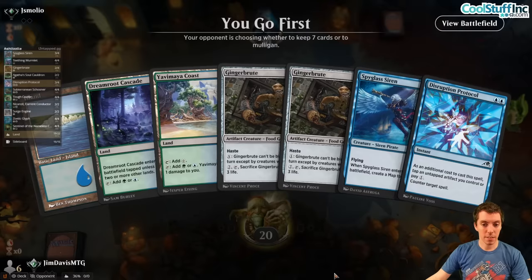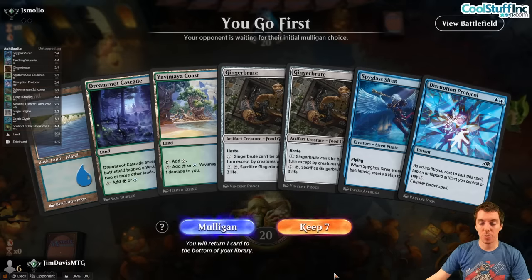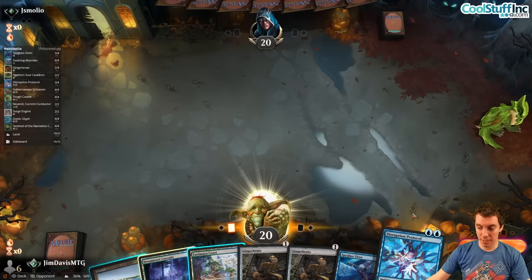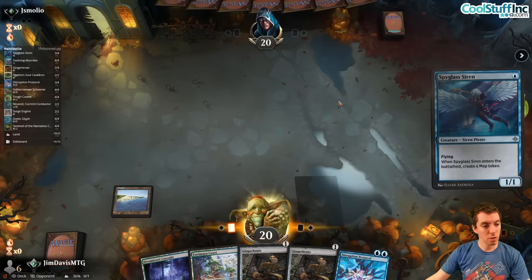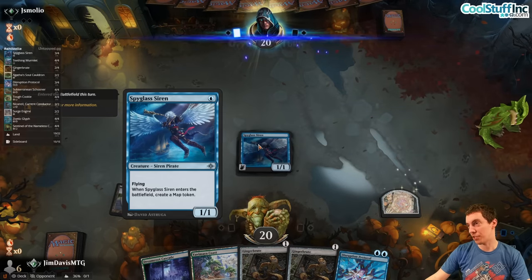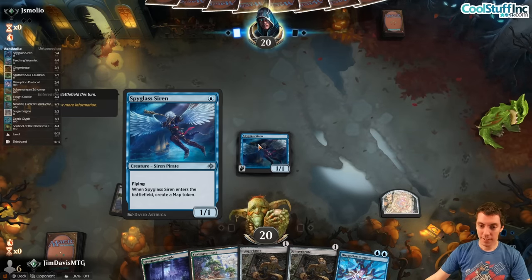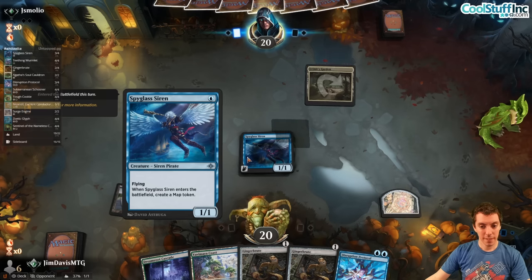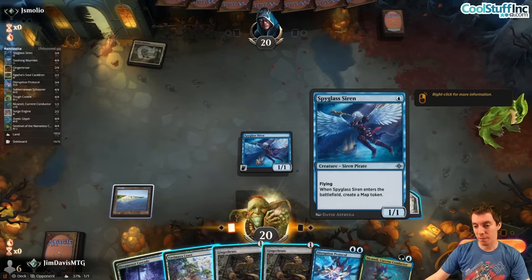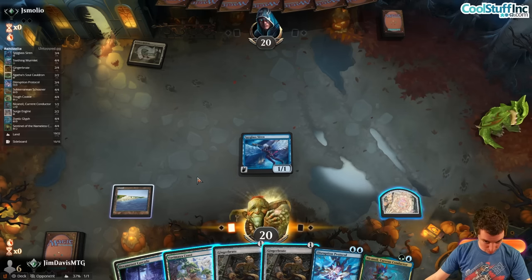On the play, the hand is pretty good — we keep. Got Siren, double Brutes, and a counterspell backup. This card's so good, just excellent. Playing against what looks like an Inspector Boulder and Epicure deck — a three-drop value deck.